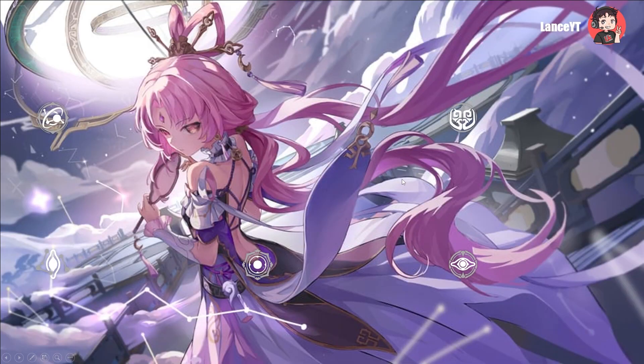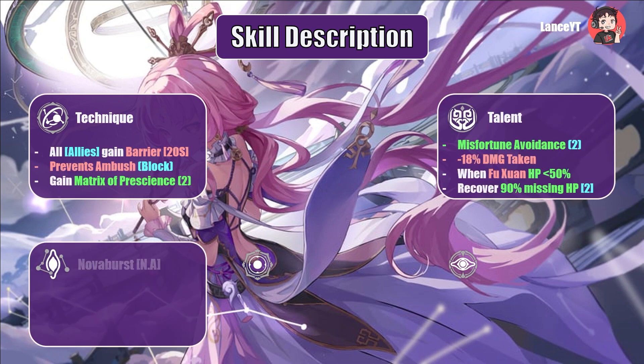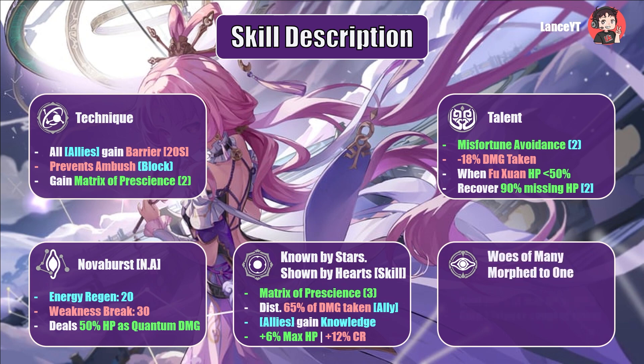On to the skills section — this is probably the more complicated section for Fuxuan. Let me open up all the skills so you guys can have a reference. Starting with her technique: the on-field ally gains a barrier for 20 seconds, preventing ambush and blocking projectiles. When entering battle, gain Matrix of Prescience for 2 rounds. This is a pretty good defensive technique, especially if you're grabbing something in the middle of your Honkai Star Rail grindfest.